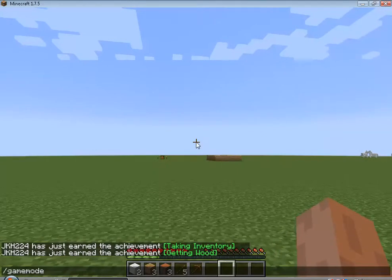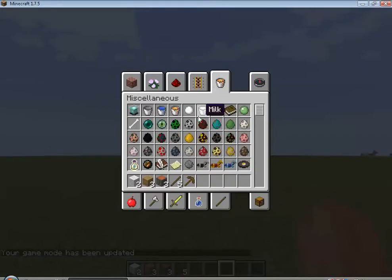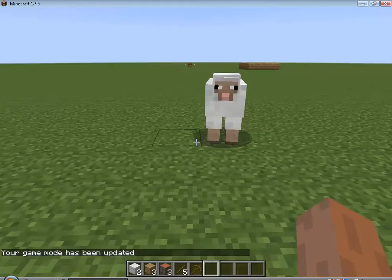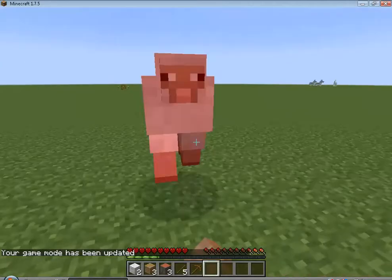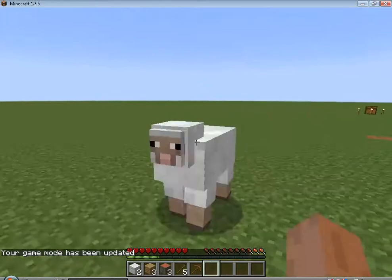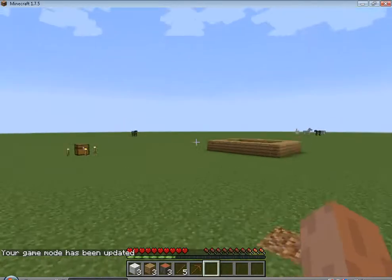Let's go game mode one. In game mode zero. You die. Die sheep. Yes, I got three wool. That means I can make a bed.